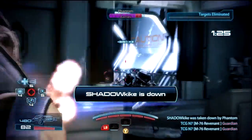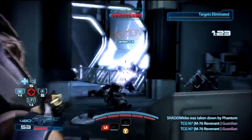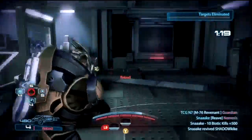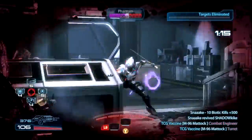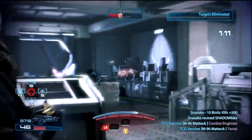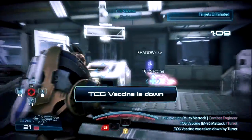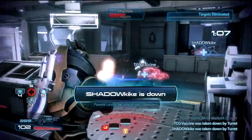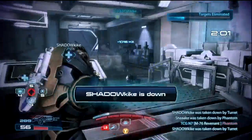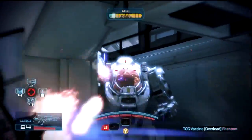As for the last character in this video, the Turian Soldier is not the best at taking out Phantoms, but can easily mow down any other infantry the Cerberus brings. Even though I get the Phantoms in this clip, it was still a struggle, and moments like this will easily cost your team in the higher waves of gold runs. But this right here is what the Turian Soldier is meant for.